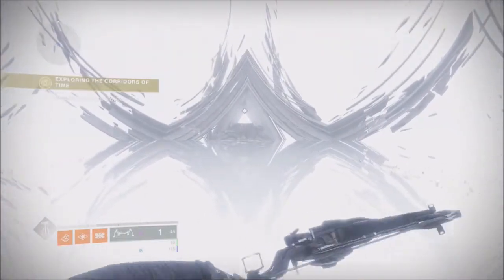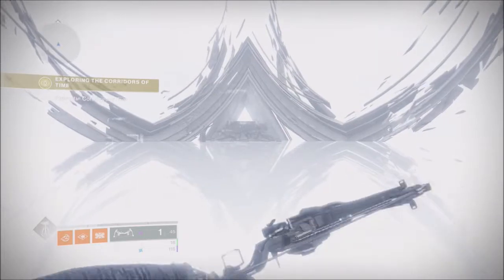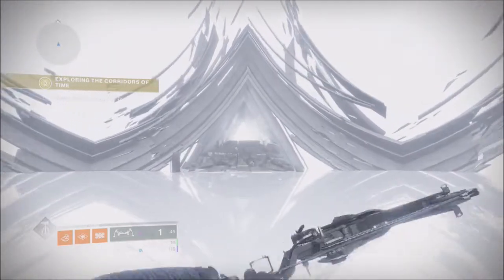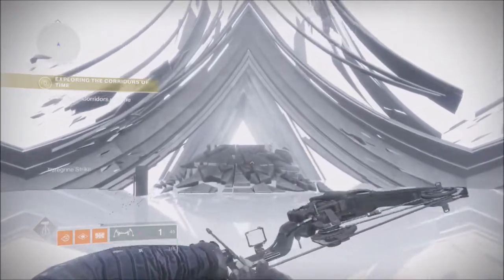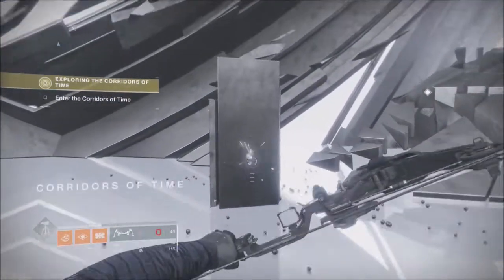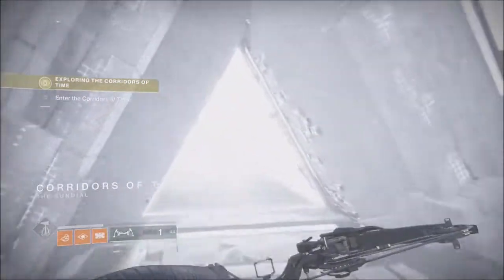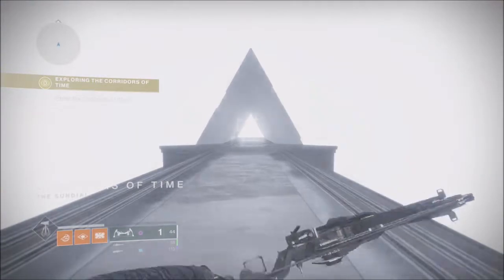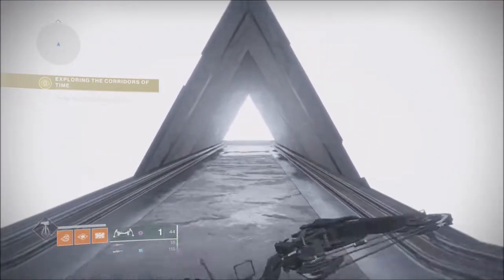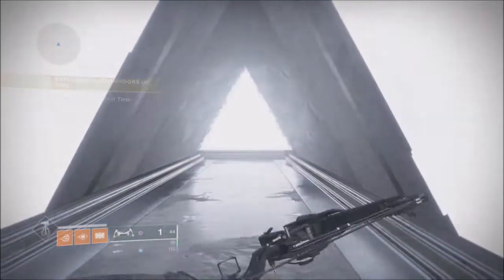Once you enter the area it's exactly the same starting area as when we went in for Saint-14. This pillar at the front left is very important because upon successfully completing one of the codes you can be teleported straight back here. You can reset your progress at that pillar — just go up to it and you'll be given a prompt after a second or two to reset, and then you can do the next line of code.